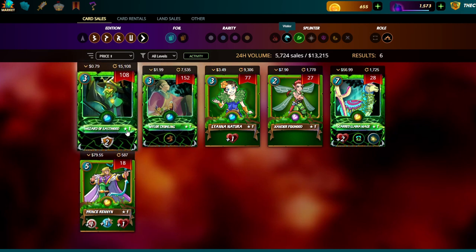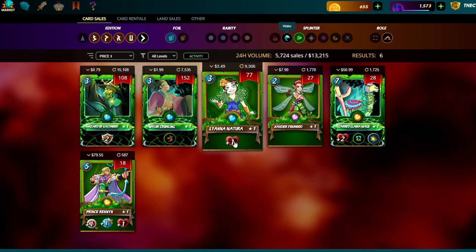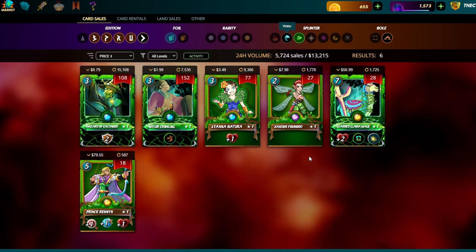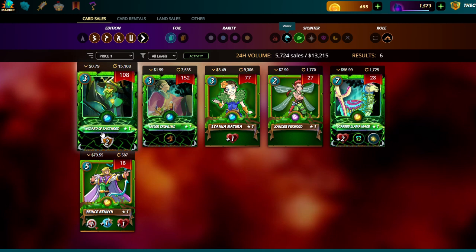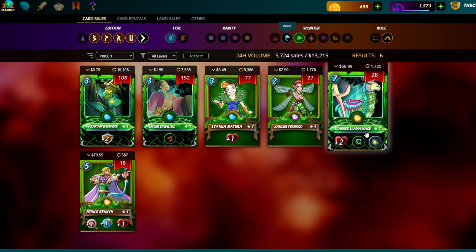Then Untamed came out and released what is honestly a garbage summoner. Giving one HP to all your minions guarantees extra HP, but minus two armor does not always guarantee everyone gets minus armor unless it's like Protect or something. Even then, plus or minus two armor is not that strong — I think even the fire legendary that does Pierce is better than negative two armor.